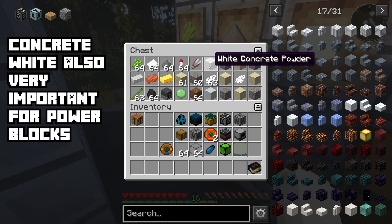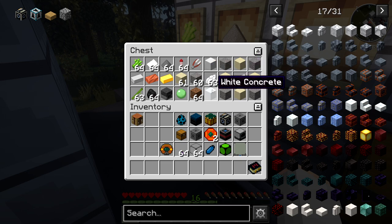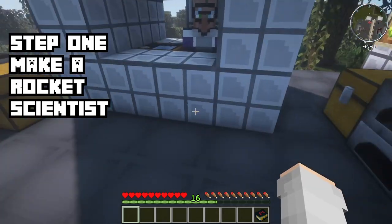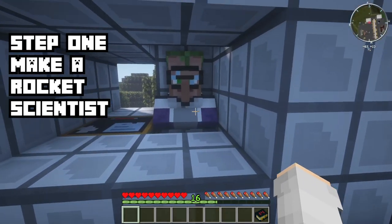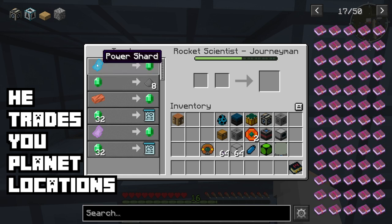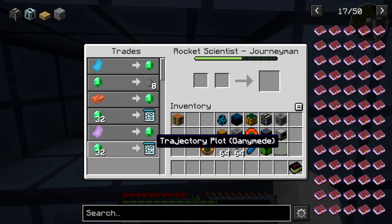Besides that, you're going to want to also make some white concrete. You're going to need those for the power conduits for later. So the first thing you want to do is make the bench here. This bench is going to make the rocket scientist, and the rocket scientist you're going to trade with to get the solutions to the other planets, up to Titan. And it's going to use Mars and Ganymede.